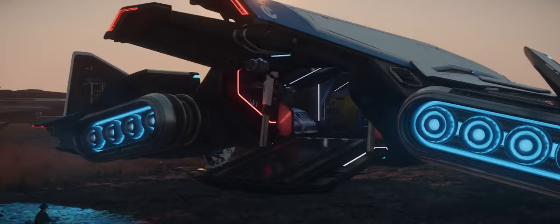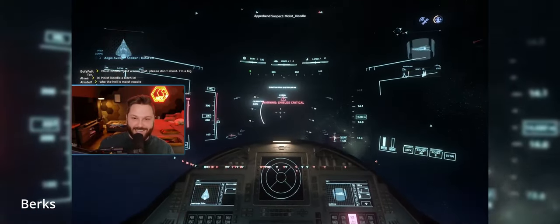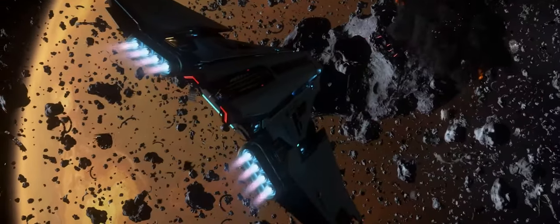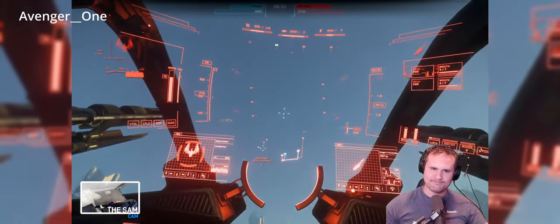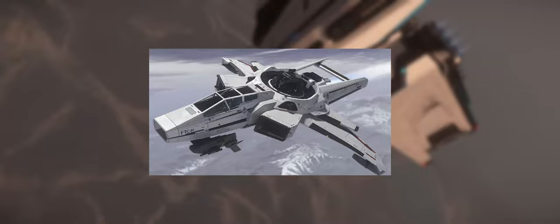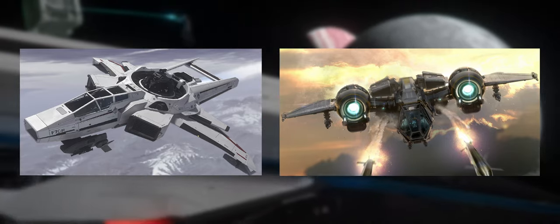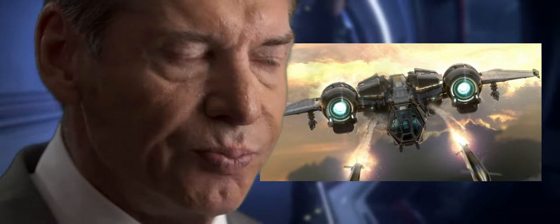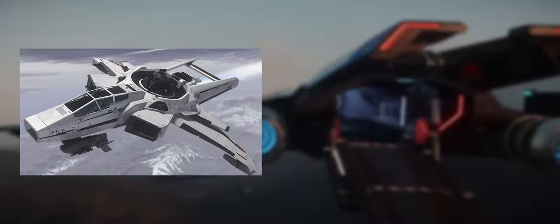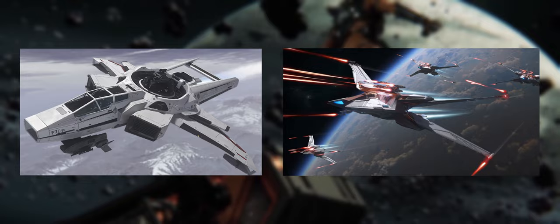When it comes to rock, paper, scissors and spaceships, just like the hand-based game, one ship might be strong against another but also weak against another. For example, an Anvil F7CM Super Hornet may be strong against a Drake Buccaneer — the F7CM is an armored medium fighter with a co-pilot-controlled turret, while the Buccaneer is a light fighter. But what if the Super Hornet went up against an RSI Scorpius? The Scorpius is more heavily shielded and has considerably more firepower, so the Super Hornet likely wouldn't stand a chance.